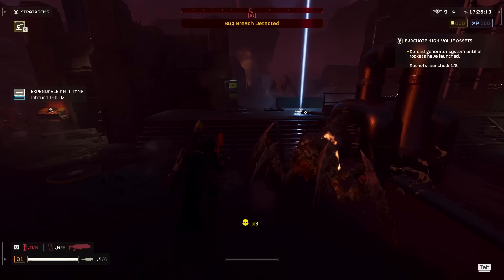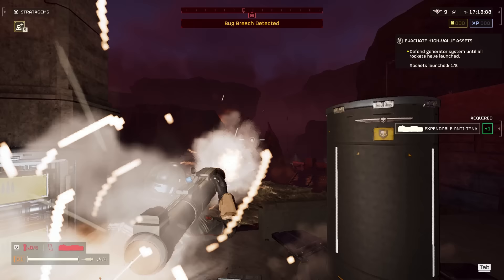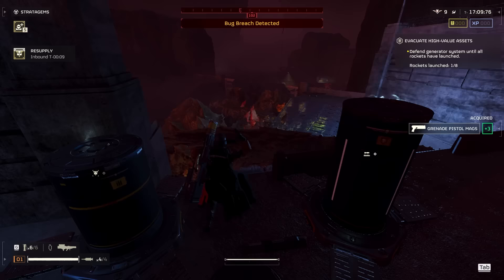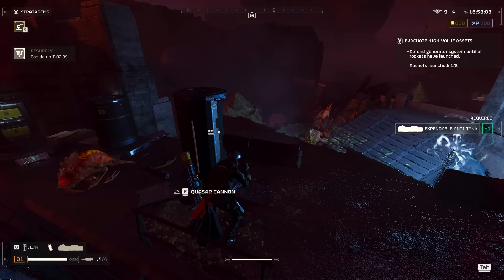Incendiary Breaker is so good, man. I did this in a group and I don't believe they fixed the DoT bug where you get full damage from your dots when you're playing with people and you're not the host. Right there though, I two-shot the Bile Titan — and that's what we want to see. It's best to do that when you have a little bit of distance and they're spewing. That's why I don't usually like breaking their spew sacks, because then it makes it tougher to shoot them in the face.